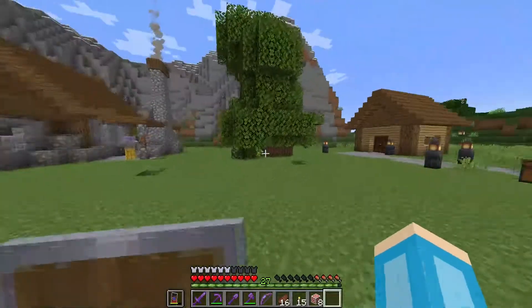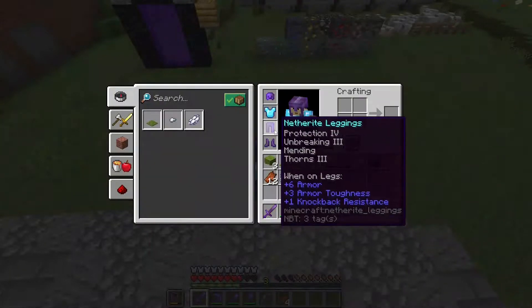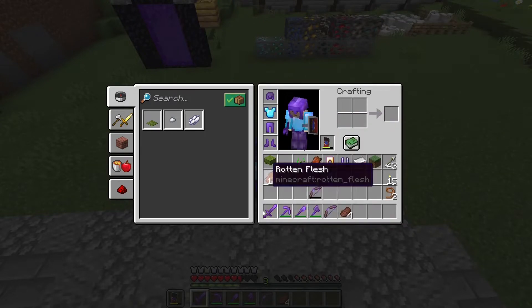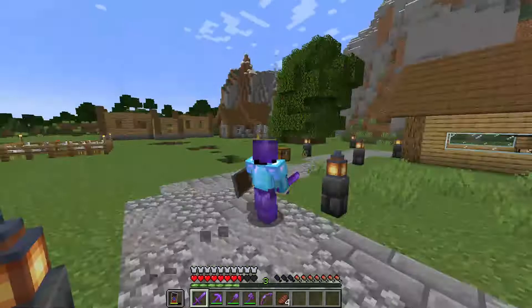Here's a bit of an update. First, pants: Protection 4, Unbreaking 3, Mending, Thorns 3 — the best pants you can get in the game. Sword: Sharpness 5, Mending, Looting 2, Unbreaking 3, Sweeping Edge 3, Knockback 2, and Fire Aspect 1. I could have Fire Aspect 2 and Looting 3, but I just couldn't get those enchantments at the Enderman farm.